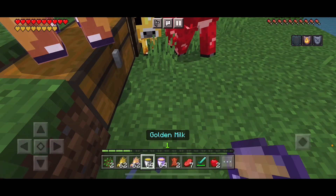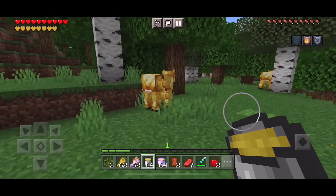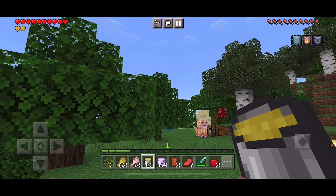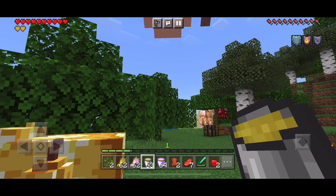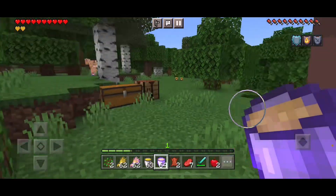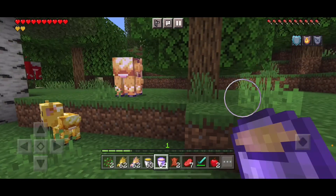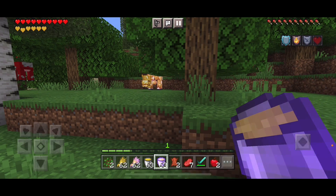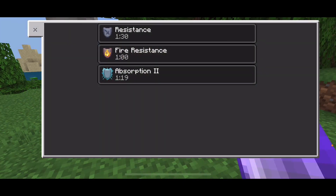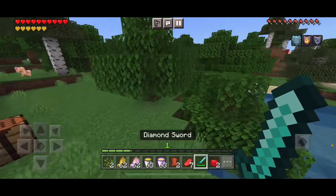Last up, we have golden milk. Yes — gold cows, when you have gold cows, you can make golden milk. When you drink it, you'll get resistance. And next up is the enchanted golden milk. When you drink the enchanted golden milk, you'll get resistance, fire resistance, absorption 2, and regeneration for a good amount of time, which I always like.